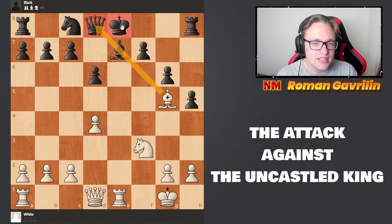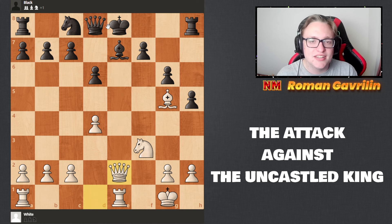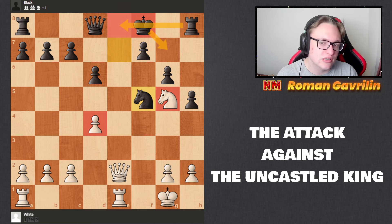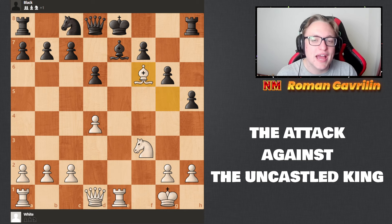A move like queen d2 would be a mistake because black can escape by playing king f8, and after takes, takes, knight g5, knight f5, black are actually fine and much better — they attack the knight on g5 and the pawn on d4. The king could go to g7, then rook h8, trading pieces — black would be completely all right. So in the starting position, white plays bishop f6, maintaining pressure on the file and hitting the rook.